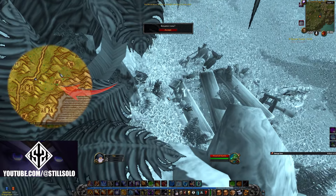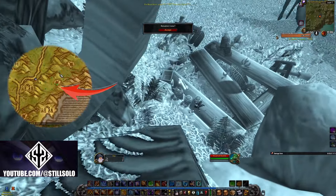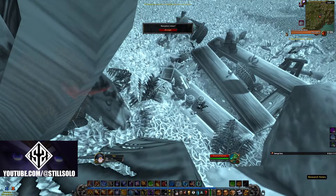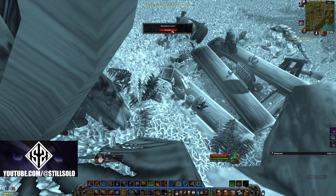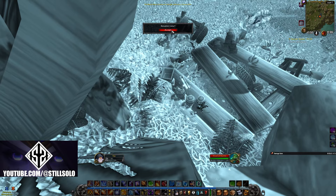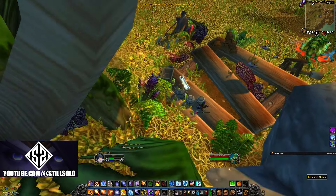For this next book we're going to be going to Stranglethorn Vale, located right here, and in my opinion this is probably the hardest one to do by yourself if you're under level. I did this at level 34 so I could not kill any of the mobs in this area. Your options are either get someone to help you or do what I did — basically waiting for the Basilisk to pat far enough away to let me loot the book without him getting me. I would say just try to bring a friend because this one took me so long, it was really annoying.